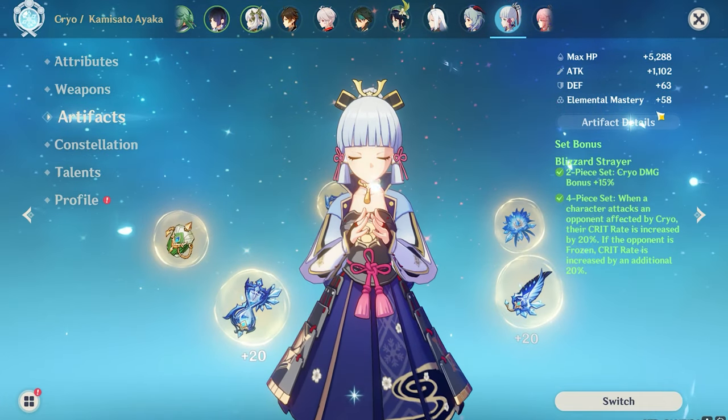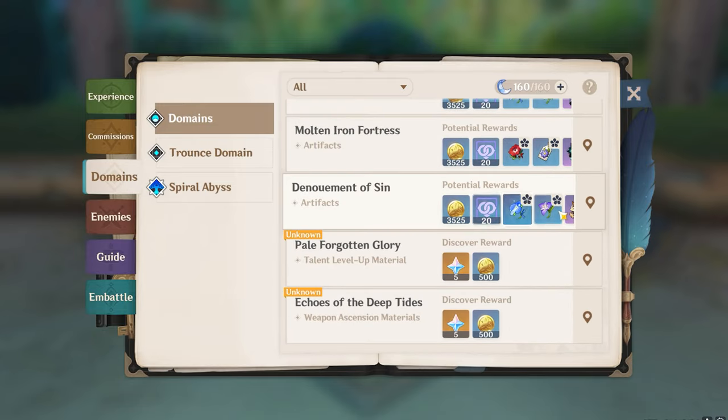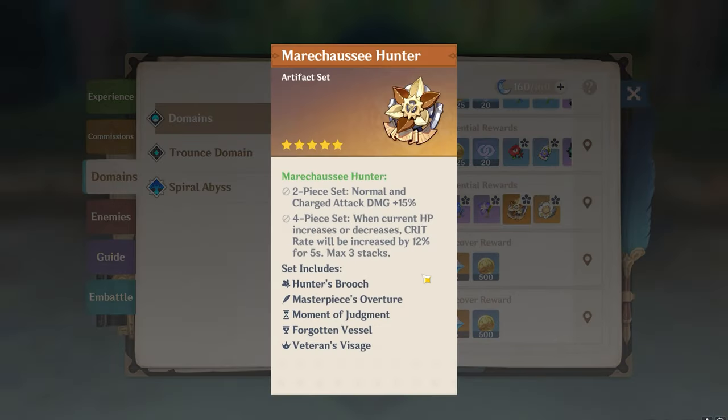Another option is a newer artifact set. The two-piece gives 15% normal and charge attack damage bonus, which is very good since Wriothesley deals damage through normal and charge attacks the whole time. The four-piece also matches his kit: when current HP increases or decreases, crit rate is increased by 12% for five seconds, stackable up to three times, giving up to 36% crit rate. This is very similar to Blizzard Strayer's 15% cryo damage bonus and 40% crit rate — both sets are equally good.